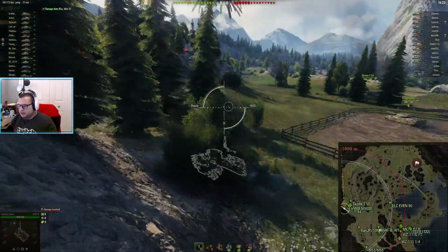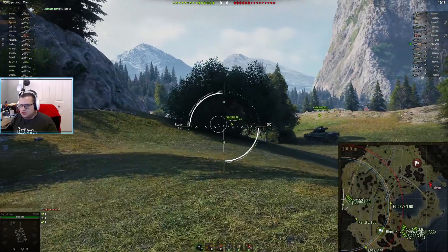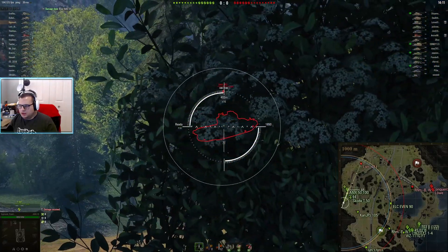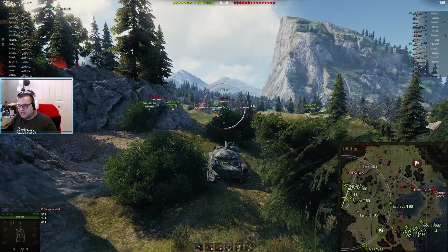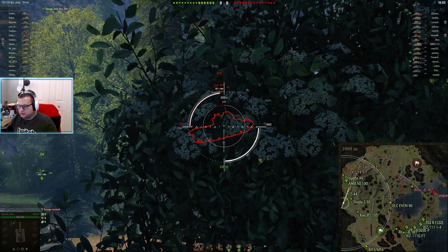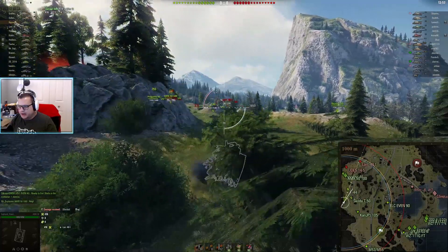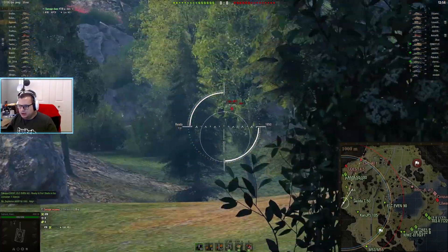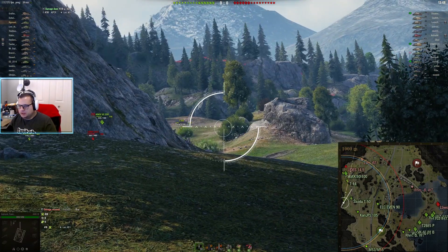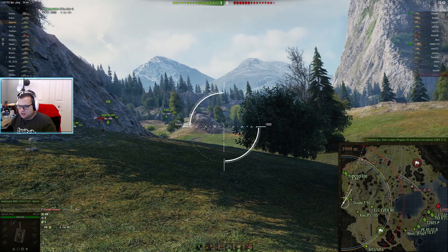I see your T50s — maybe don't be stuttering up. I see you taking a more cautious position. Looks like you're going to use this bush that snipers sometimes use. There you go, you got a crossing shot on the Lorraine — that was a bad shell dip. You've got the UDES, your Progetto, your Skoda, and the Progetto and 5100 are headed towards the UDES. The Lorraine is a one-shot, he's backing off — probably on reload, so I'd be pushing in right now.